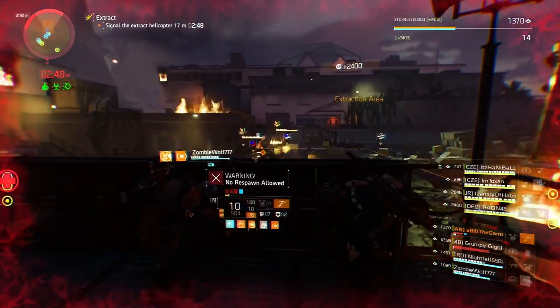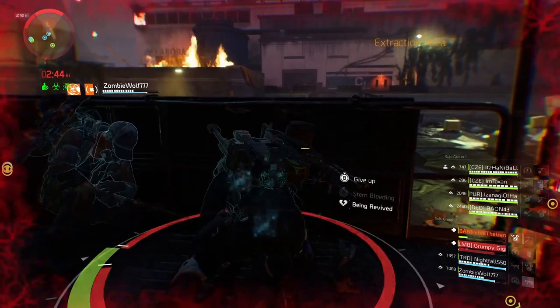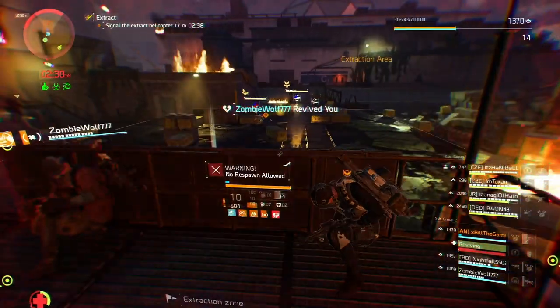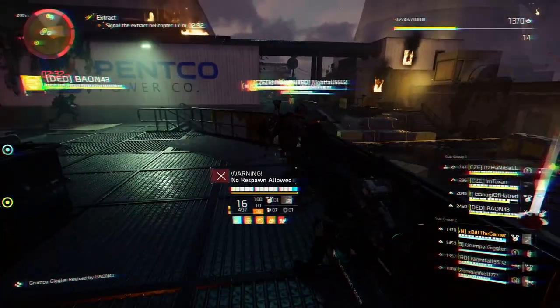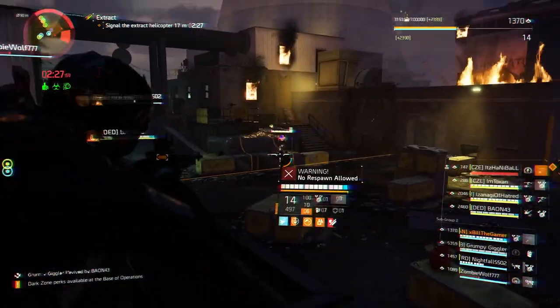There are a number of different ways to get your hands on exotics and named items in The Division 2. You can run missions, you can do the Summit, you can pretty much do anything and you have a chance. The higher your difficulty, the better your chances, but I have found the fastest way to get your hands on exotics and named items, and that is by playing Countdown.